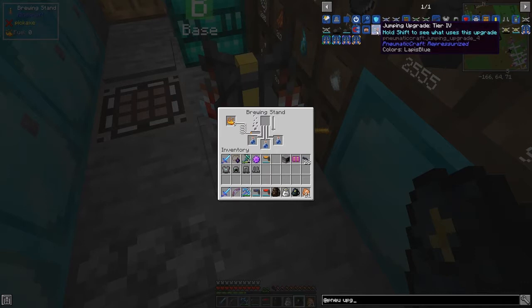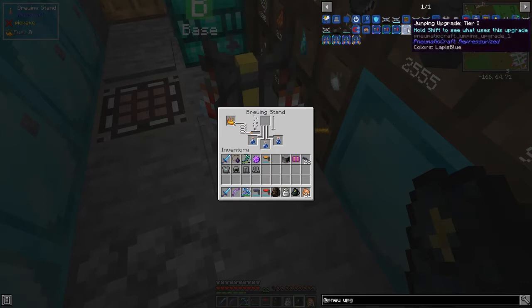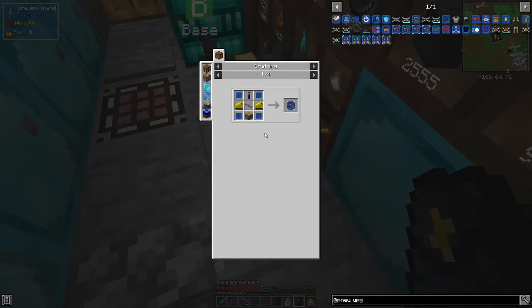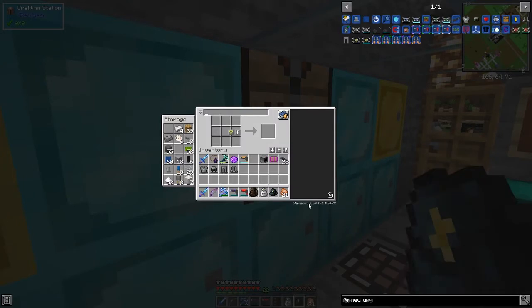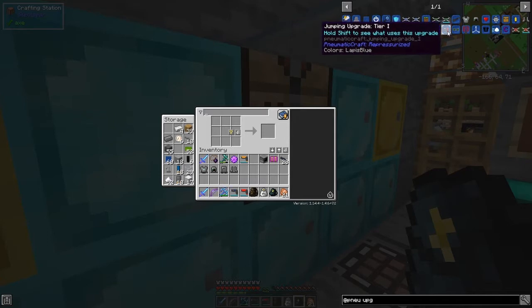We can make different level boots — there are four tiers of boots for example. The first tier would be the jumping upgrade, tier one. We need a piston, four upgrade matrixes, one of these, plus a pneumatic cylinder. We need to make one of those. We should be able to make a pneumatic cylinder — we've got plenty of those already.